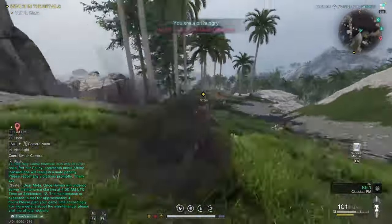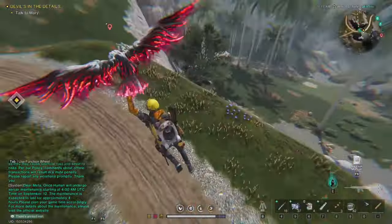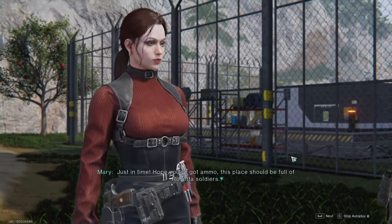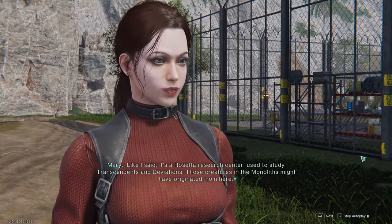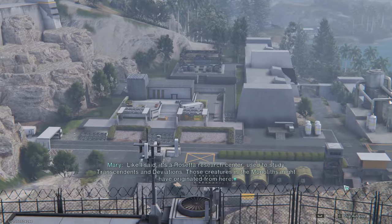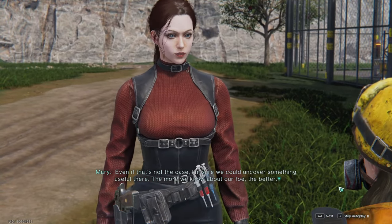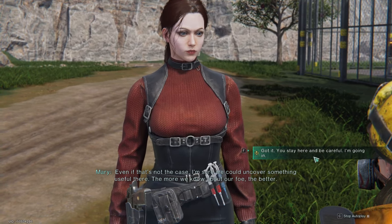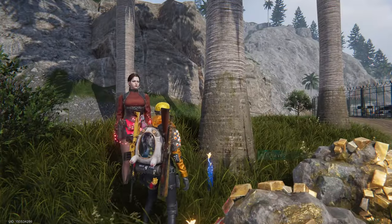We're arriving at Mary. I love flying with this motorcycle. Mary says: 'Just in time — hope you've got ammo. This place should be full of Rosetta soldiers.' I ask what this place is, and she explains it's a Rosetta research center used to study transcendence and deviations — those creatures in the monoliths might have originated from here. The more we know about our foe, the better. She stays behind while I go in — let's head towards the Rosetta complex and do what we do best: destroy.